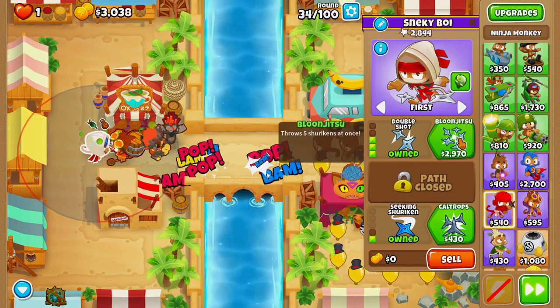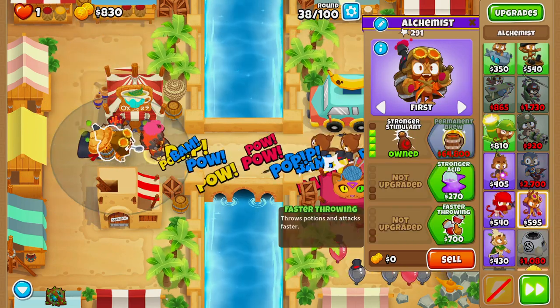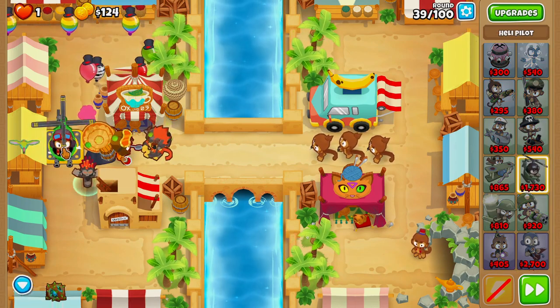On round 34 we'll buy balloon jitsu. Then on round 37 we'll buy stronger stimulant, and we'll also grab faster throwing on round 38. On round 39 we'll buy ourselves a heli pilot and place him right next to our ninja.